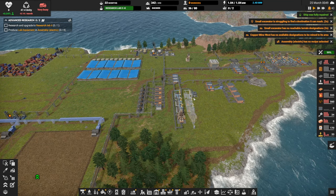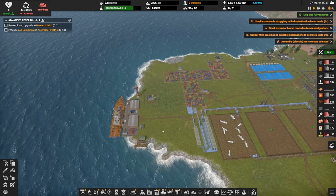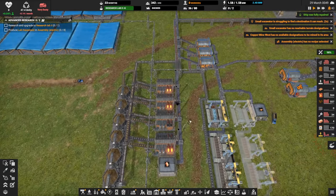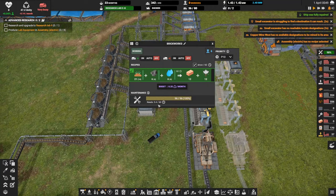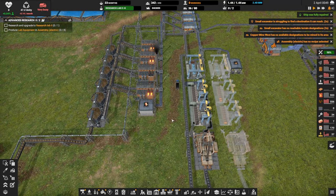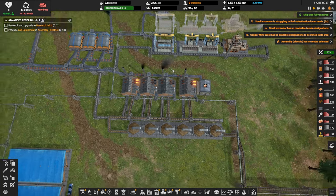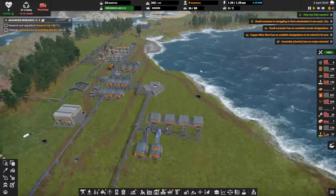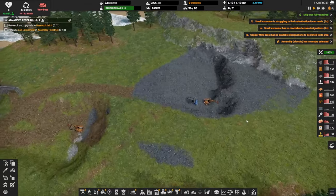Hey everybody, this is GliderCat and it's time to play! We are back in Captain of Industry. Just before hitting the record button, I noticed our brick supply was getting a little weak, so I kicked on our fourth brickworks that we had paused. We also noticed at the end of the last episode that coal is a little weak, so let's go check on coal and then get to all these warnings in the top right.